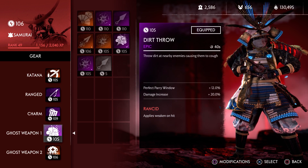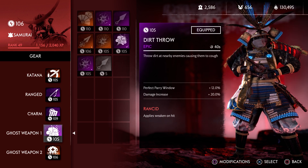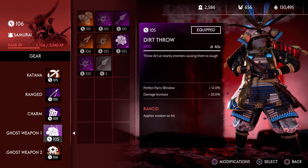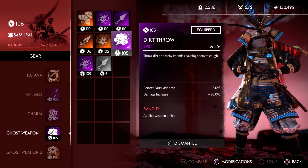And dirt throw — nobody really uses this, but it has perfect parry window on it. More of it! And damage increase, well, because it's a ghost weapon. Rancid is good against the Onis that you'll be fighting outside of Eo. Damage increase in this case has no effect whatsoever, so technically I might want to change that for cooldown reduction on kill — that is something I would do and I might re-roll that eventually. Perfect parry window — I was very lucky to get the max 12%, so I'm going to keep that.